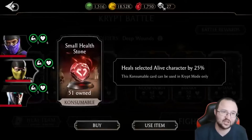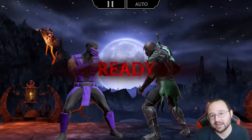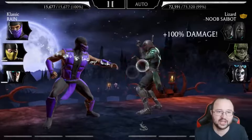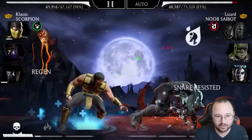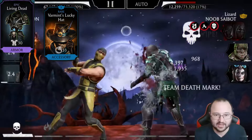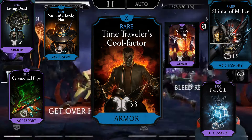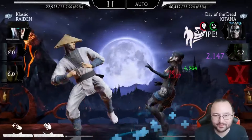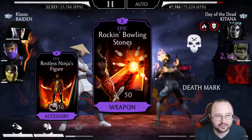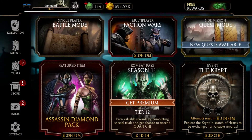In the crypt store, generally prioritize gear — especially tower epic weapons. However, it can also be worth buying characters that are great at low fusion that you don't yet have, such as Ravenous Mileena, MK11 Scorpion, and MK11 Sindel. If you see any of the following gear in the crypt store, buy it immediately: Living Dead, Vermin's Lucky Hat, Frost Orb, Shinto of Malice, Ceremonial Pipe, Specter, Burning Vengeance, Time Traveler, Cool Factor, Rocking Bowling Stones, and Restless Ninja Figure.